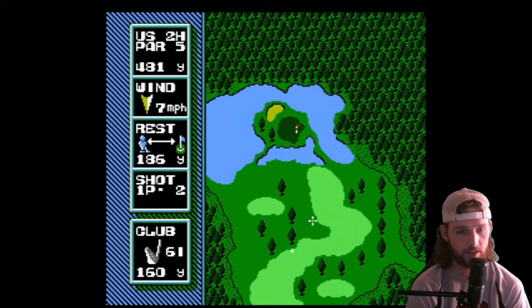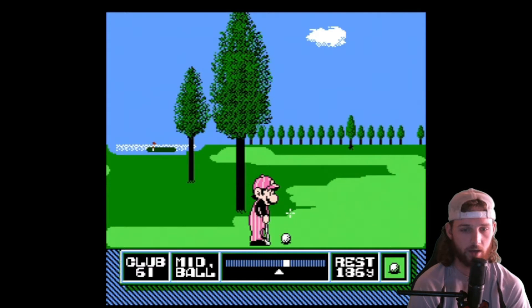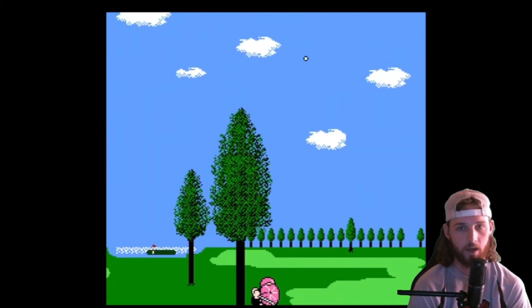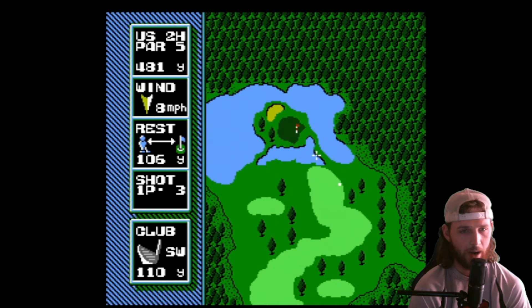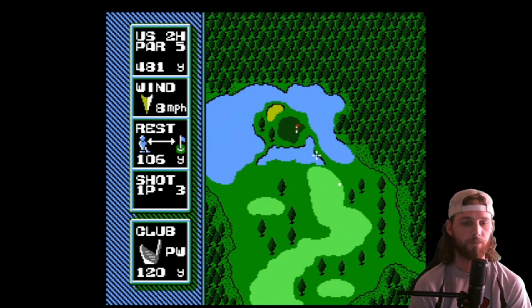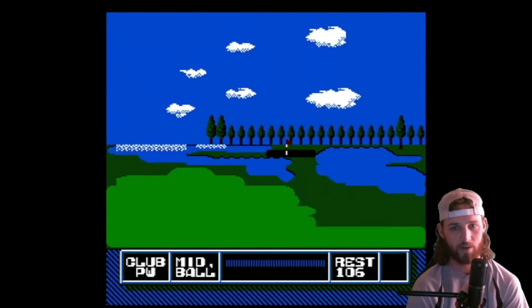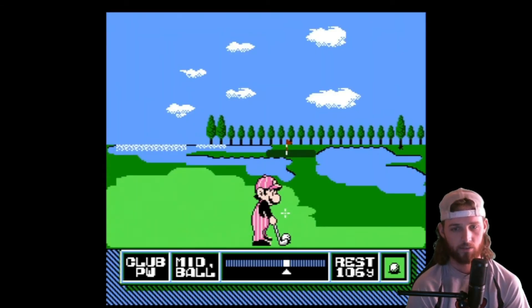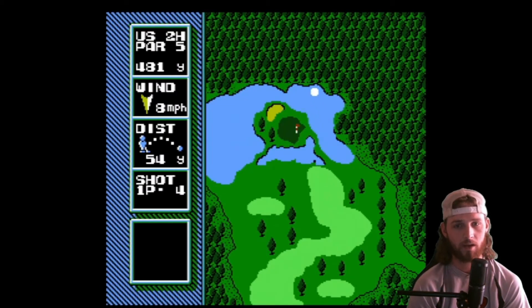So now I'm going to take this six iron and just hook it back into the fairway. We're going to try and do something real fancy here. Watch this snap hook. That's not enough hook. Sit, ball. We're on the fairway. We're about 106 from the hole. Got a pitching wedge in hand, lots of backspin, try and hit it at this pin. Just go right after it. That's... oh dear.